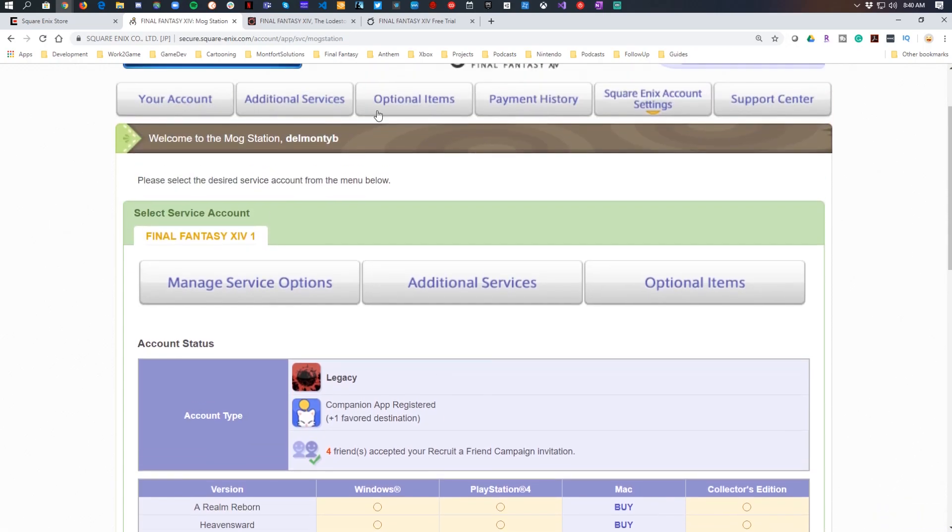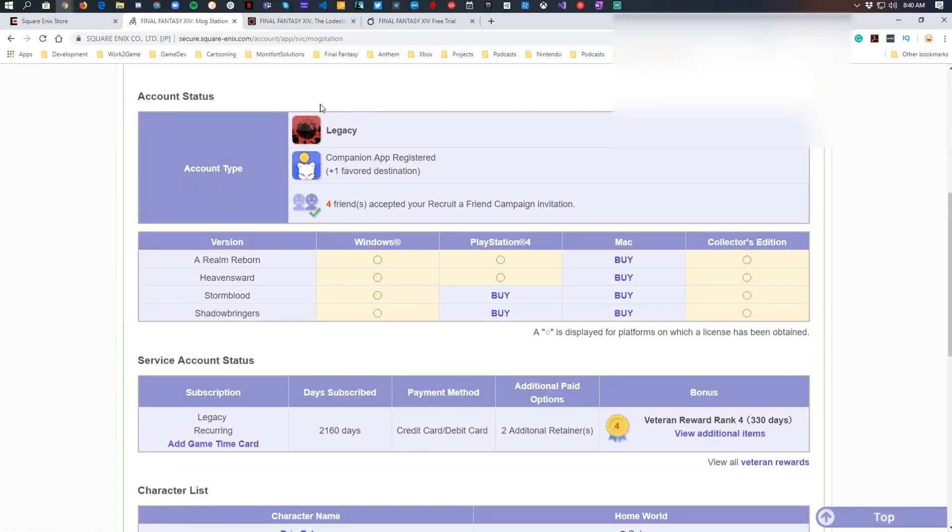In your Mog Station account status you can see what account type you have, what versions and expansions you have, and what platforms are supported. For example, I have the Collector's Edition on all, the PlayStation version for Heavensward, but not Stormblood or Shadowbringers on PlayStation, and then Windows. As long as I log into a Windows PC, I can play all the Shadowbringers content. If I log into PlayStation 4, I won't have access to the Stormblood or Shadowbringers areas and jobs. So you have to think about your platform — if you're jumping around between Mac, Windows, and PlayStation, you need all versions filled out to easily transition between platforms.